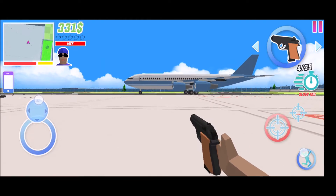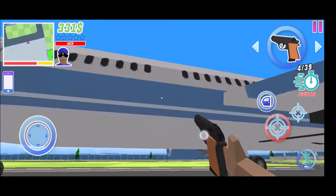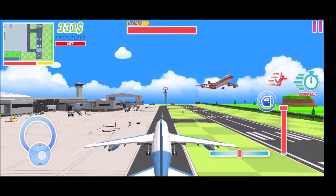This one here looks better, because there's a propeller on the jet engine — perfectly realistic. As you can see, this is the rudder, this is the throttle, and this is the joystick.